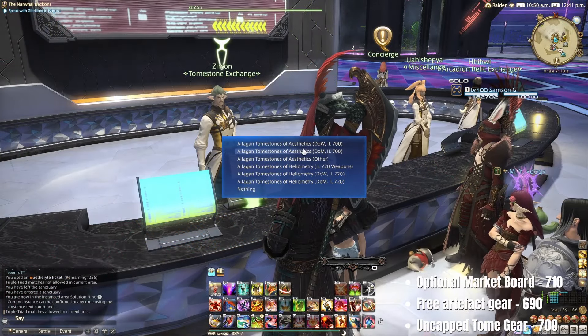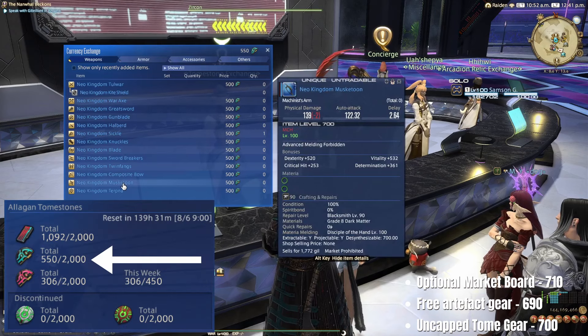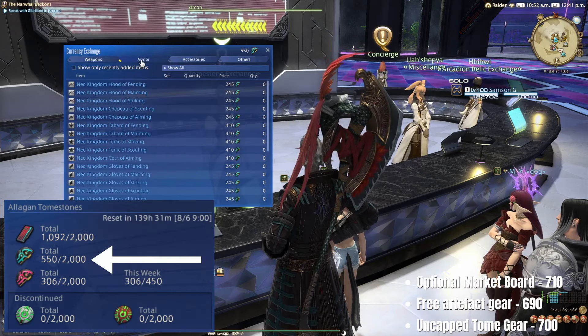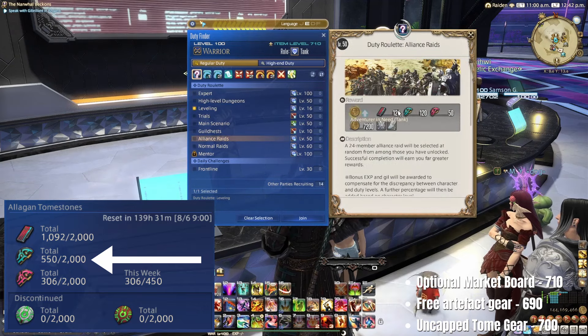Item level 700 gear comes from the NPC Zircon in Solution 9, purchased with Tomestones of Aesthetics, which you earn from daily roulettes at level 100, level 100 dungeons, trials, raids, treasure maps, and Dawntrail hunts.